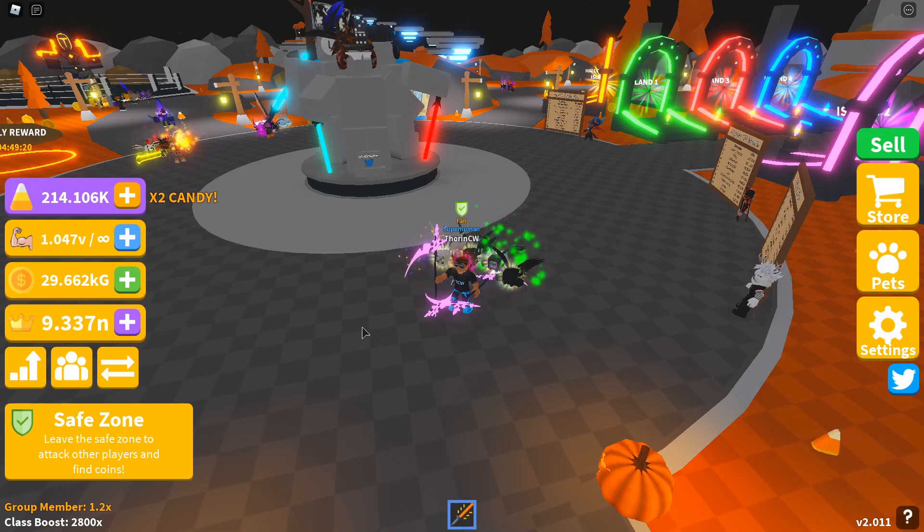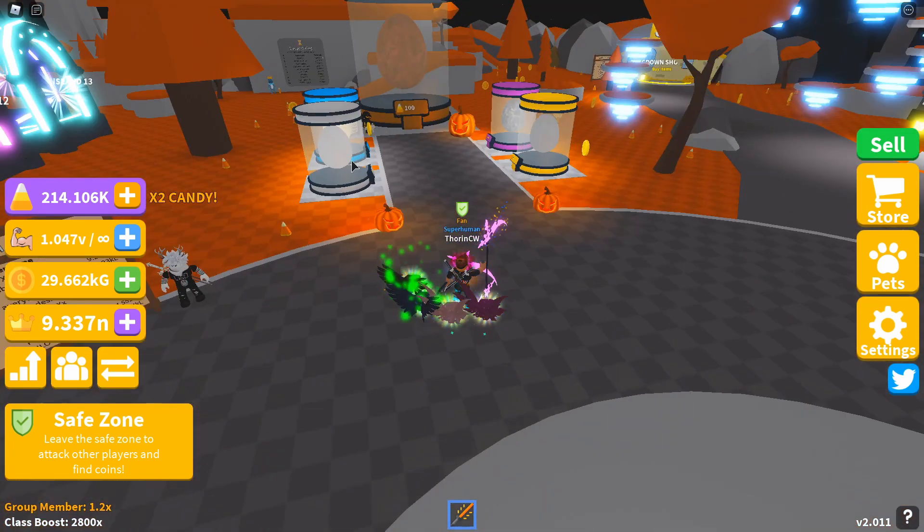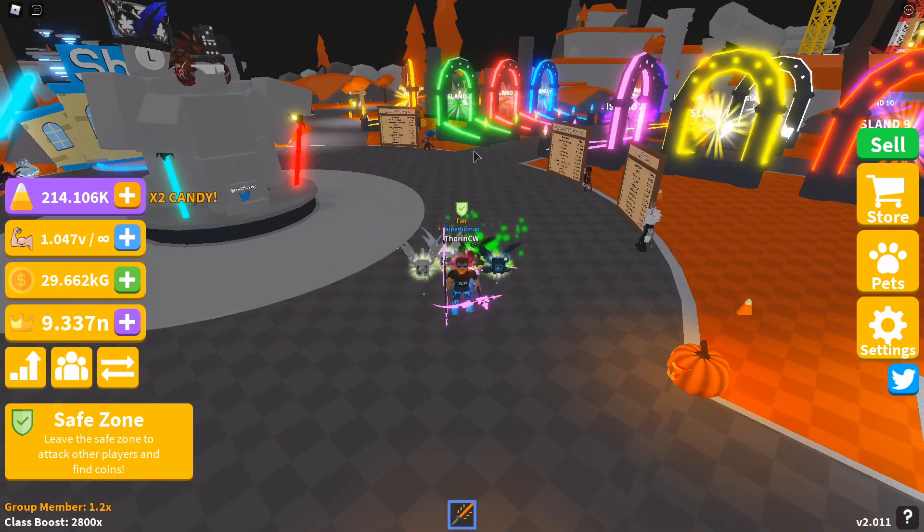What's up guys, Tony CW here. We're on Saber Simulator today for part two of the series covering all eggs, pets, costs and stats. Last video I showed you the four eggs on grain level - what pets you got, the stats and how much they cost. In today's video we're going to be going over the pets, stats and cost from islands one, two, three and four.